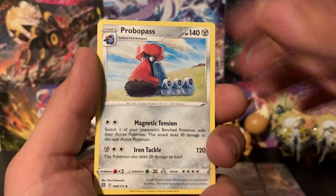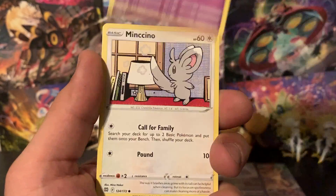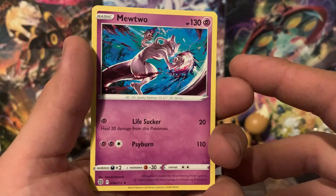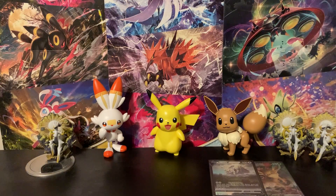We got Torkoal, Double Turbo Energy, Probopass, Nosepass, Snorunt, Ball Guy, Minccino, Chimchar, the reverse is a Dedenne, and the rare is a Mewtwo. That's a great looking card — I actually can never be mad about pulling Mewtwo. Mewtwo's awesome. But we are down to our final pack.